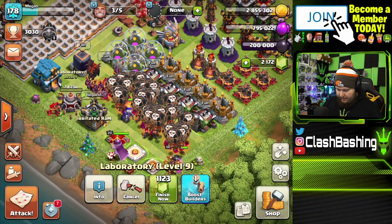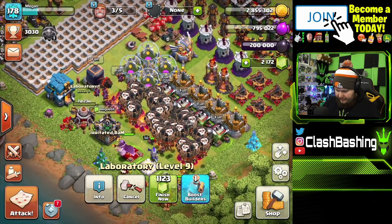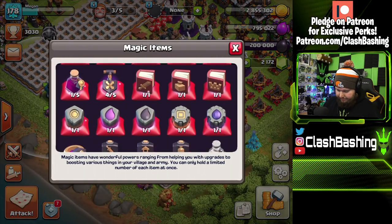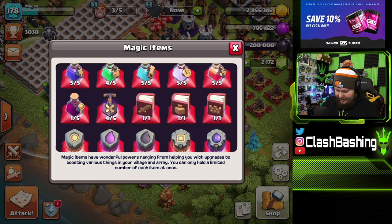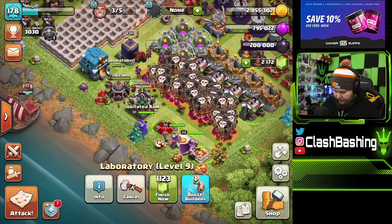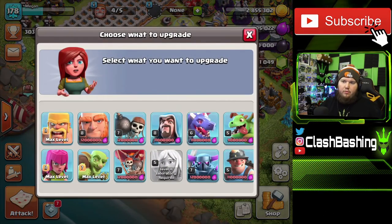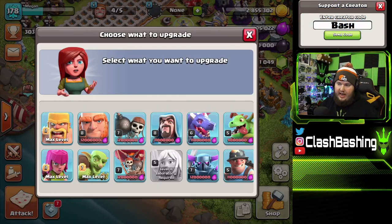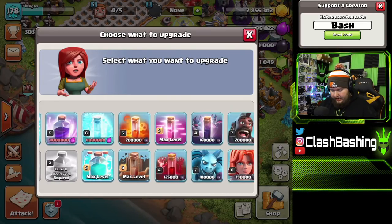Let's start by upgrading our laboratory. I thought I had a book of building — I don't. I had to use it on the Town Hall. I should have used a hammer of upgrade on that. We'll gem the lab to skip the wait. We do have some gems on this account — I don't want to go crazy spending them, but the lab is important enough.